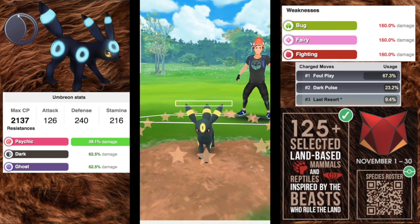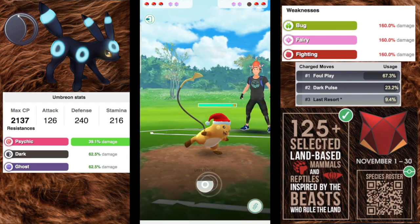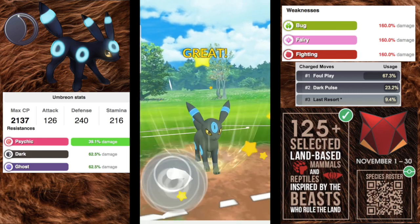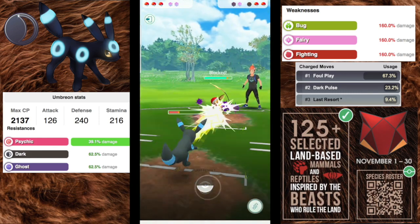Umbreon is going to be one of the top choices. If you don't have one you will see other teams with them, so be prepared. It's going to be extremely weak to fairy, so those Charm users are really here to stop this guy.